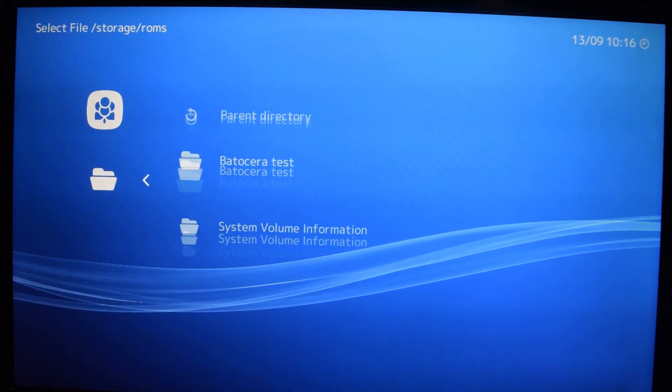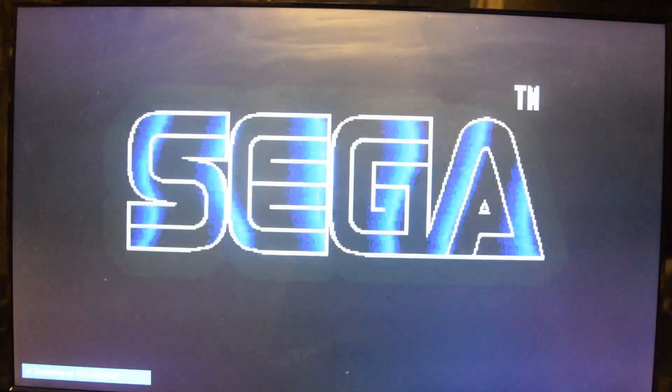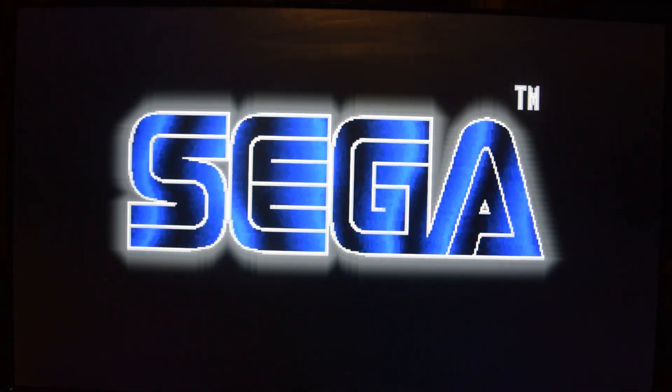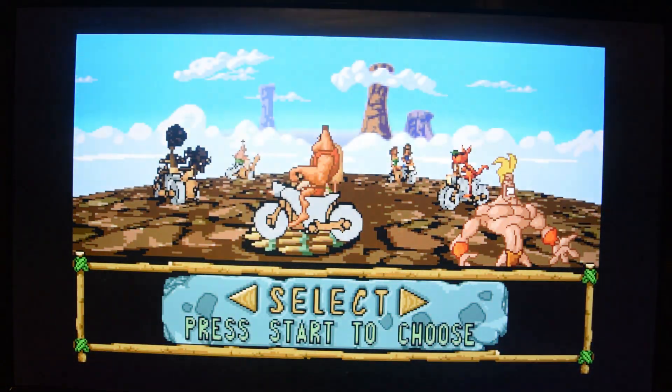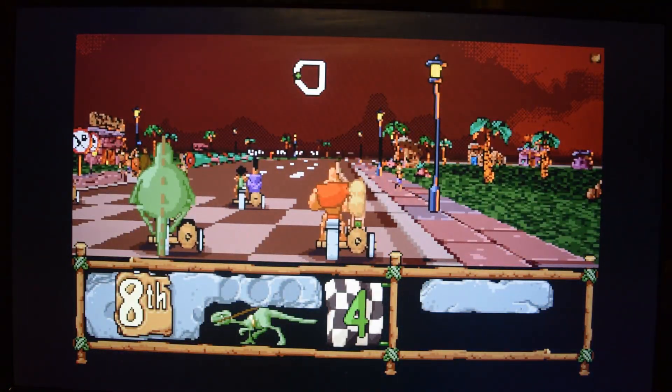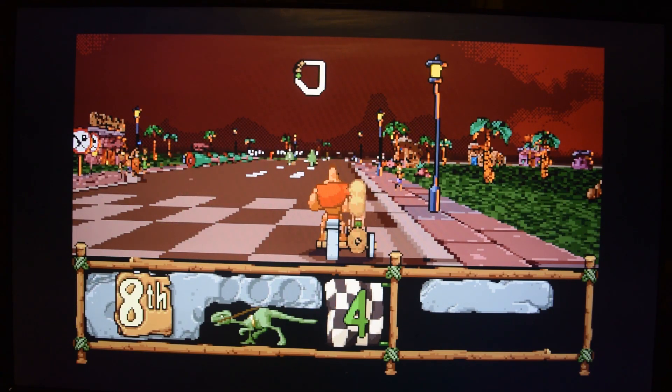Let's run something from the Sega 32X to get at least a 32-bit sort of thing going and see how it works. We've got BC Racers for the 32X and it looks beautiful so far. I'm really curious to see how the audio would sound on this — that's one of the signs of whether it would run correctly, since you can have the game running beautifully but then have terrible choppy audio. It loads BC Racers just fine, sitting here racing down the track — not a single problem.